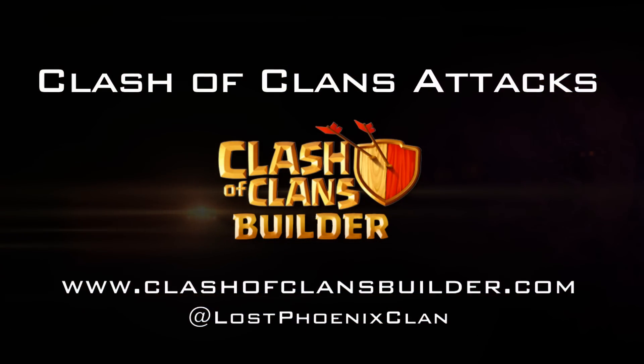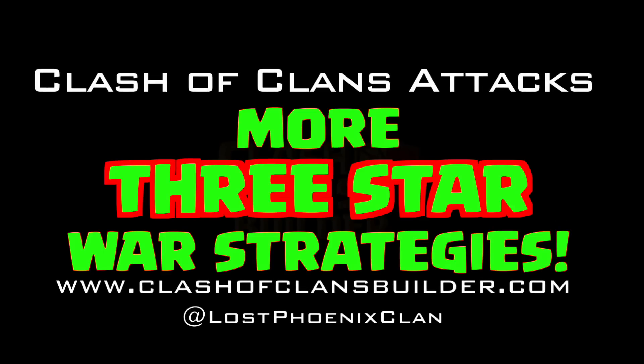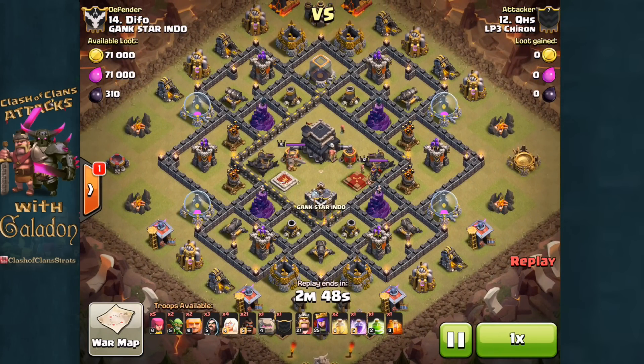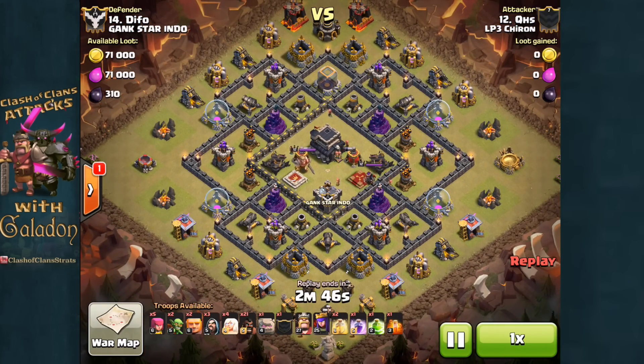Welcome back fellow clashers, or if it's your first time here, thank you so much for checking out Clash of Clans attacks as we explore some more 3-star clan war strategies. Today, Town Hall 9 — a strategy that's been around for a while, but often the Queen Healer is used in conjunction with air attacks. This time we've got it with ground attacks.